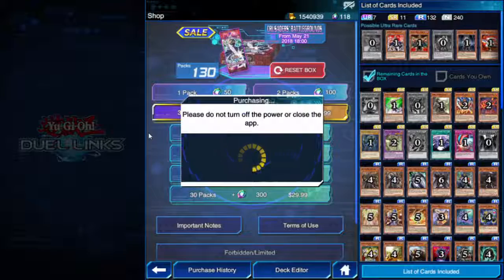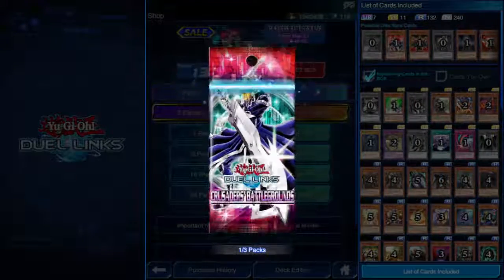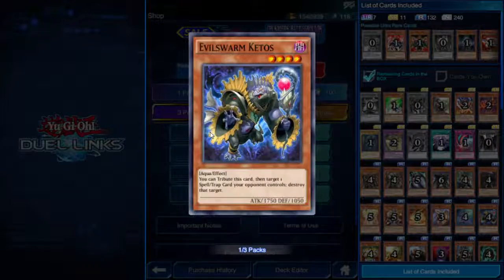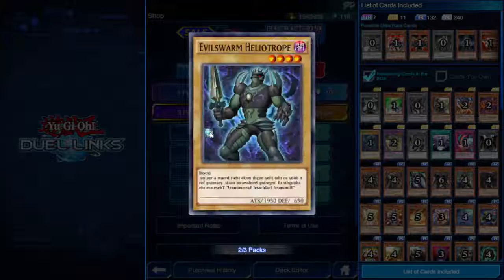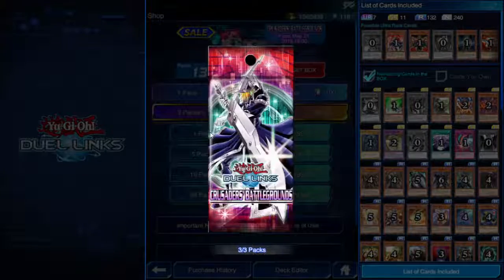Okay we're back, Steam stuff is gone. Let's see what I get out of these three bonus packs — Card Advance, Bujintervention, and Evilswarm Ketos, a bunch of duplicates. Then Steel Swarm Collar, Avalon, and a super rare Evilswarm Heliotrope. Can't complain about that.